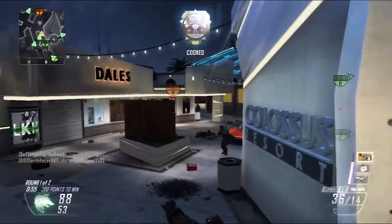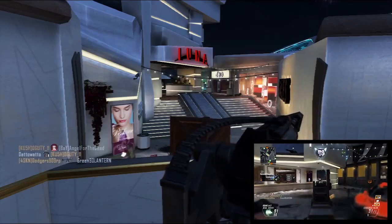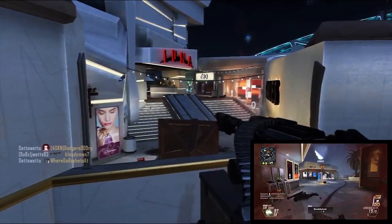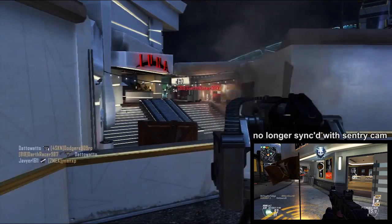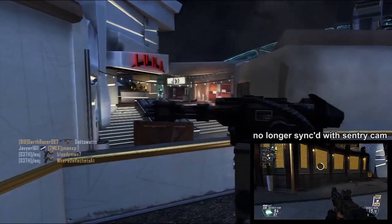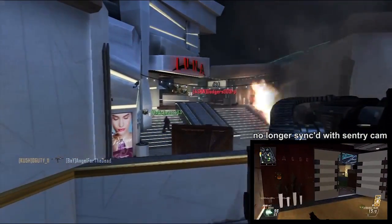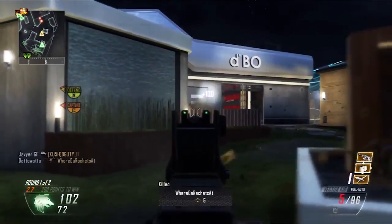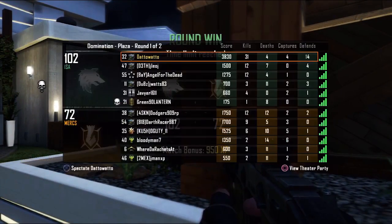We only have a minute left in the round, so I stockpile all of my streaks to use for the next round. The enemy has A and C — not great for us — but since my Sentry is still alive, I can cap A while being alerted of the enemy attacking B. The Sentry is actually able to hold off any advances on B while I get us back on track. They still manage to cap it, but that's okay because it's the end of the round. Our halftime score is 3 Guardians, 1 Sentry, and more ready to go. 3,830 points, 31 and 4. I had a pretty good half.